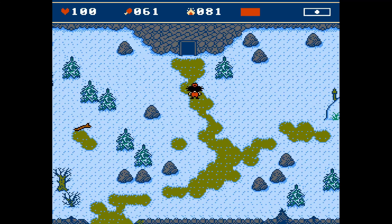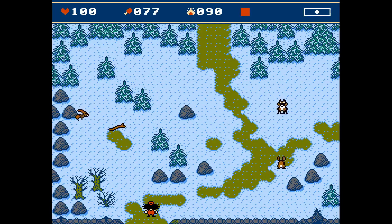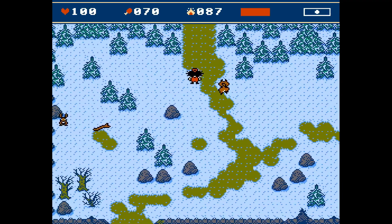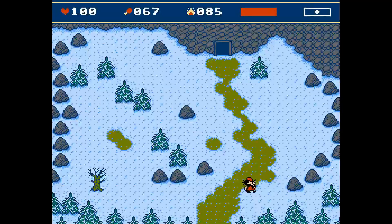I felt that the location where I put the cave entrance was a bit cramped, so I decided to move the entrance to a separate screen and make a forest barrier between those screens.